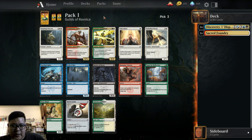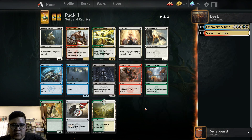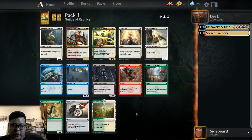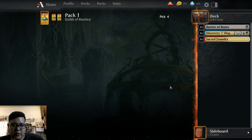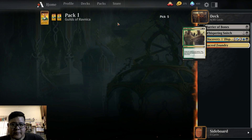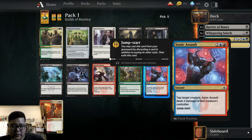Do we have any removal? We have Wall of Mist, we have Barrier of Bones. Boros Locket. Since we picked Discovery Dispersal, we could just pick Barrier of Bones. We do also have a Whispering Snitch that could get our Surveil things going. We also have Notion Ranger, which is pretty strong. We have Burglar Rat — it's a bit weak. Sonic Assault is pretty strong too, it's removal anyway.